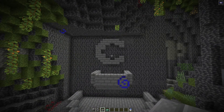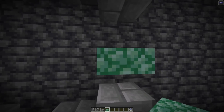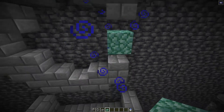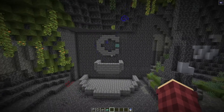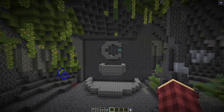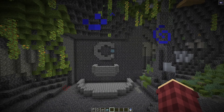Then I'm going to use prismarine slabs - go over here in the top one of this block area and on the bottom one of this block. So then you'll have something that looks a lot like this. As I said you can make it bigger or smaller - it depends totally on you what you would like to do with this.